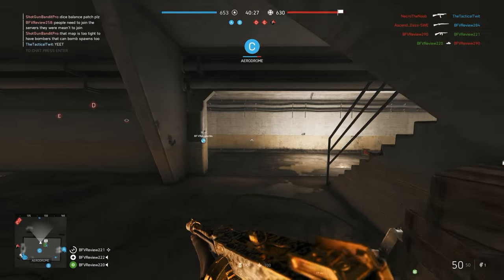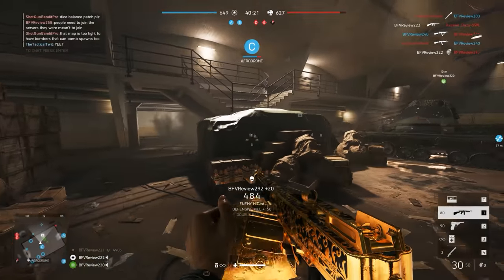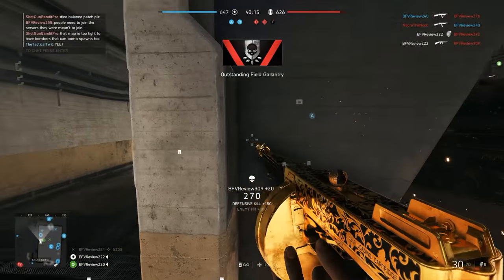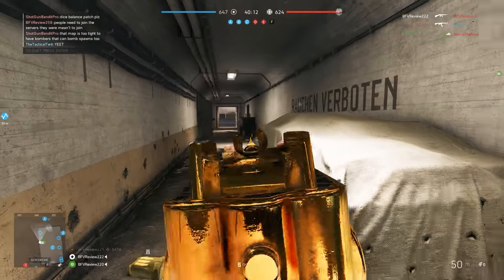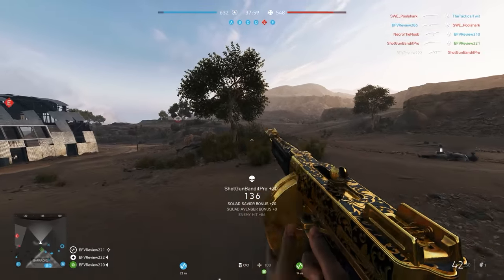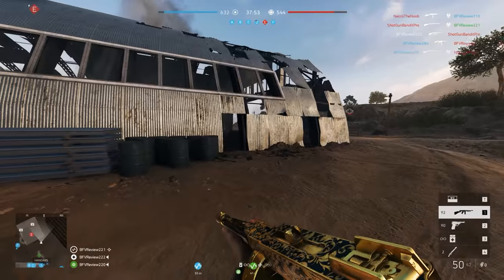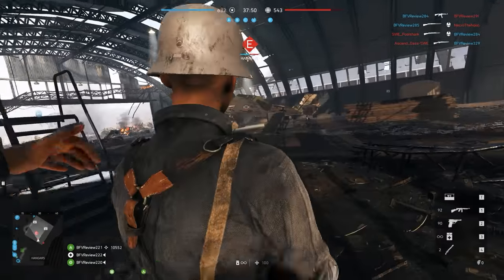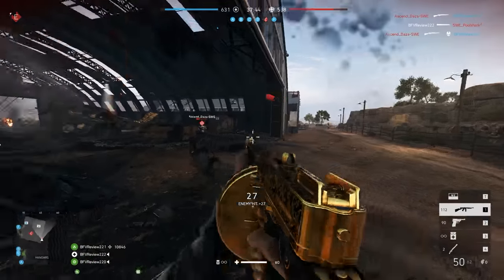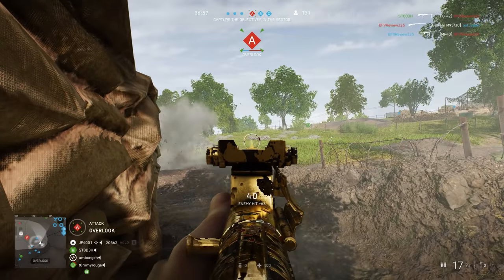The problem I think is signalling. What I'd like to see is — no matter if you've got your tool out or not — you can always see an outline of a supply station if it hasn't been built. There is a little dot on the mini map, and if you get your tool out you can see the outline, but I don't think it's enough. They need to do more to incentivise people to build them. A really simple solution: always have a transparent outline visible to all players, so they can quickly go, 'oh, I need ammo — I can help myself and my team by building this.'